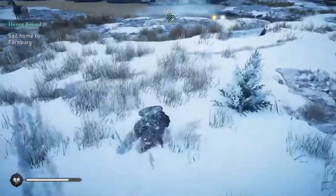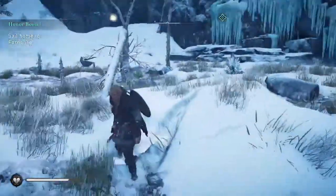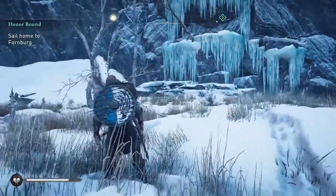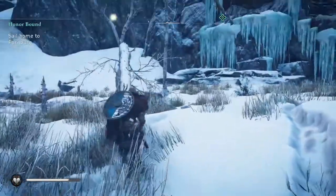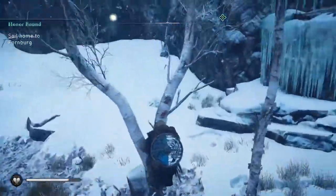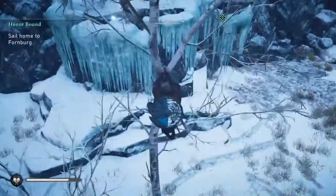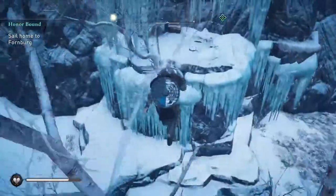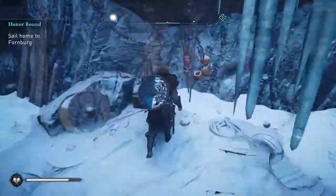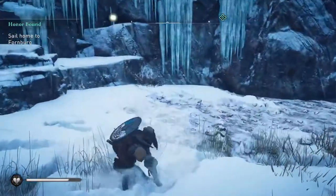We're gonna go ahead and hop down and show you the first — probably the easiest — way. When you come up you're gonna be able to see it glowing when you use your Odin sight. Come up here, jump into the fork of this tree, climb up to the fork of that tree, jump to the fork of that tree, and then jump to this tree. You'll be able to simply walk down and grab your chest.